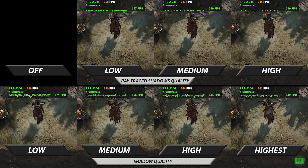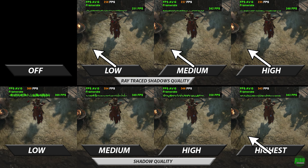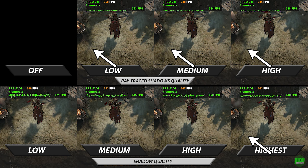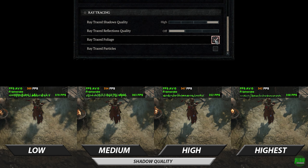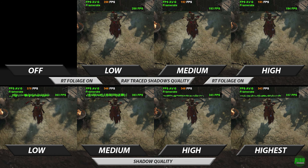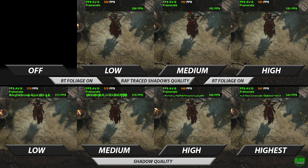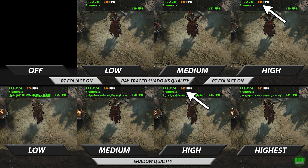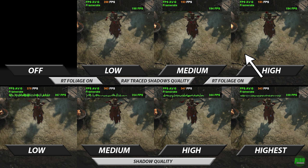We also notice ray tracing shadows quality does not affect foliage. If we want to have ray traced foliage as well, we can turn that on down here. Back to our test screen, we see the foliage has now also gained ray traced shadows, but this costs us a second massive drop in frames.